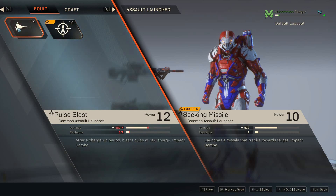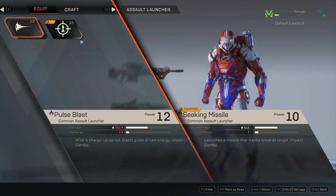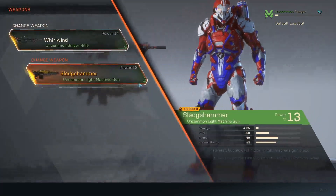Your assault launcher — what I have right now is missiles, specifically the Pulse Blast. I actually enjoy the missile launcher. This is going to be your ultimate ability that you unleash on enemies down there.